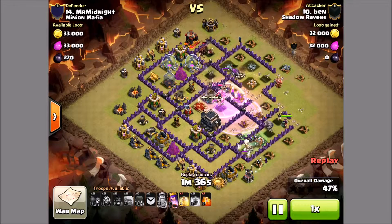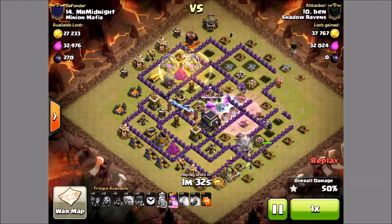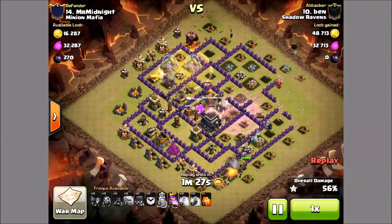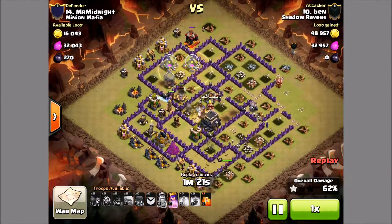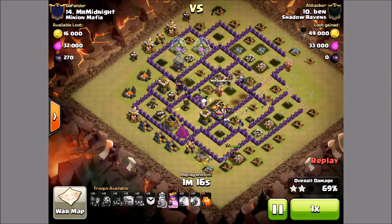He's going to basically wipe out half of the base before he even drops in any hogs. He did start dropping his hogs up top, got his first heal down as they're just going to methodically take their way down the side of the base. So definitely pay attention to heal placement, and just make sure you're planning out those attacks.